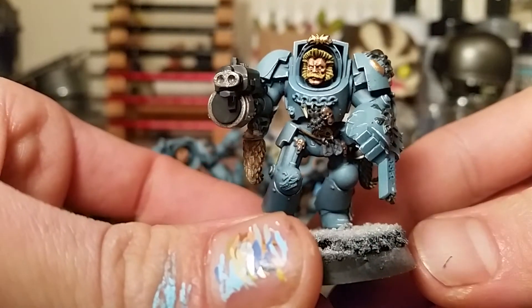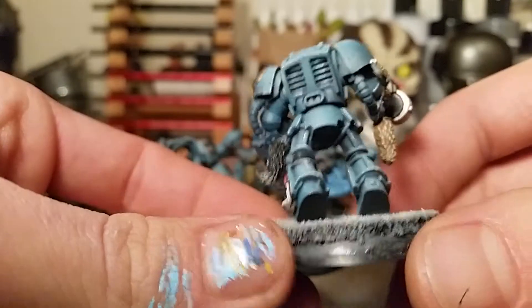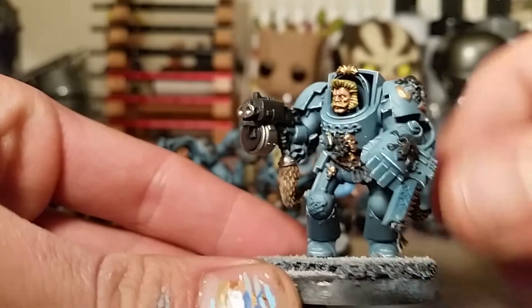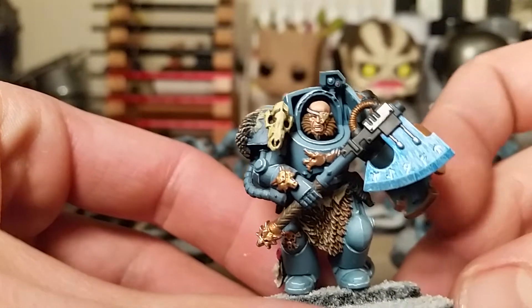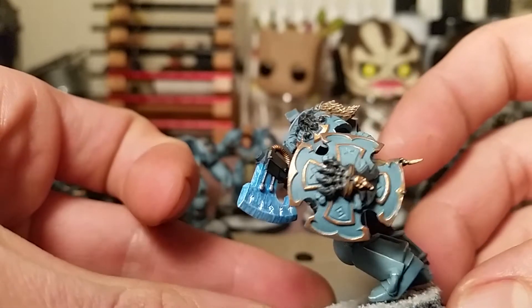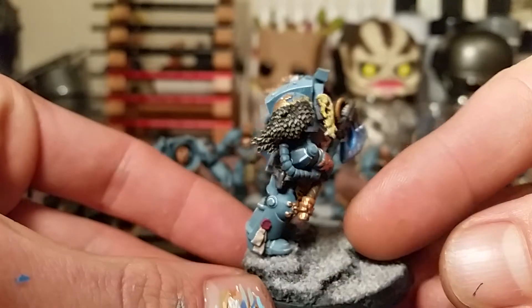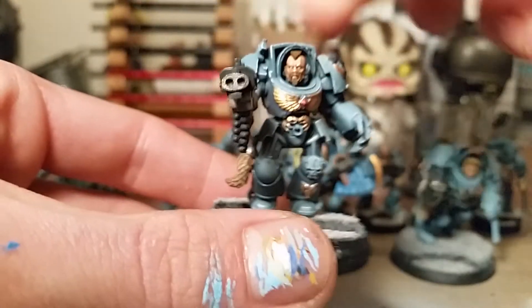Let's have a quick look at the first guy — he's got a chain fist and a storm bolter. And ace, there's still not a ginger in the army. This is my unit leader: frost axe, storm shield.